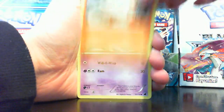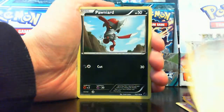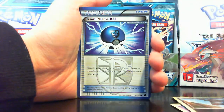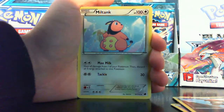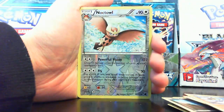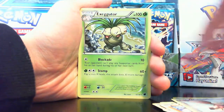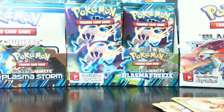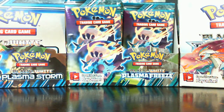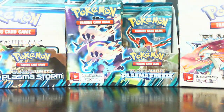Pack seven: Mankey, Yamask, Beldum, Chincho, Pawnyard, Team Plasma Ball — great pull — Miltank, Onix, Noctowl reverse, not a rare, and my actual rare is Exeggutor. I just pulled that in the previous pack but that's all right — the card's pretty bad though, Exeggutor.